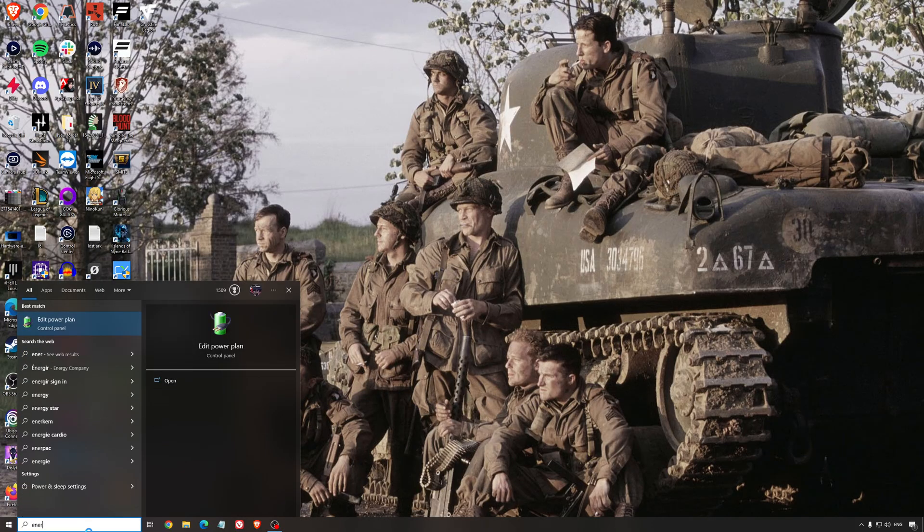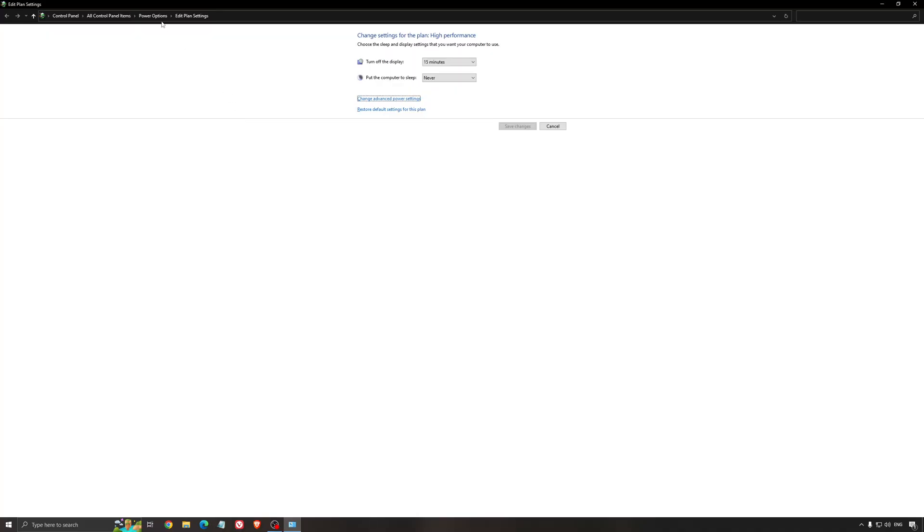Another thing I recommend is your energy profile. Type energy in your search bar, go to power options, and make sure you're running balanced or high performance. On a desktop it shouldn't be an issue, but if you're playing on a laptop, really make sure you're using that or a special performance profile from your brand — Asus, Dell, or whatever. Sometimes when you unplug your laptop it stays at power saver, and you don't want that while gaming, so make sure you're plugged in and using a proper performance profile.